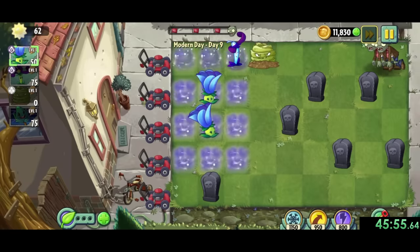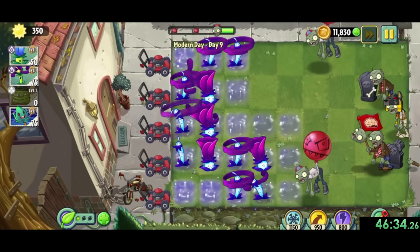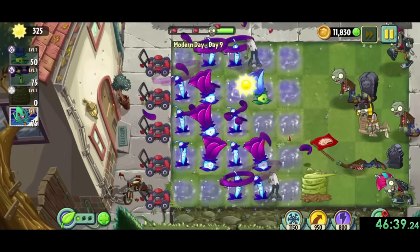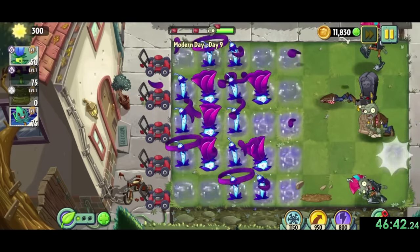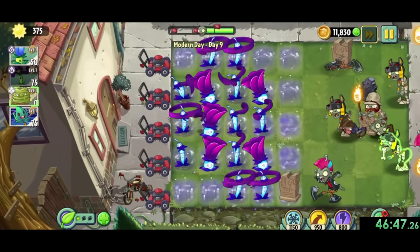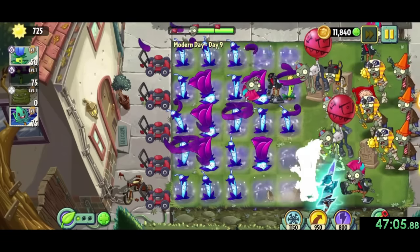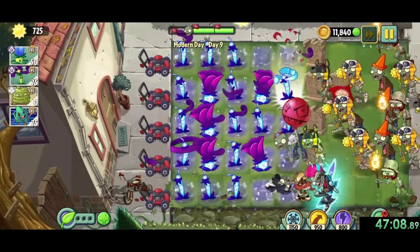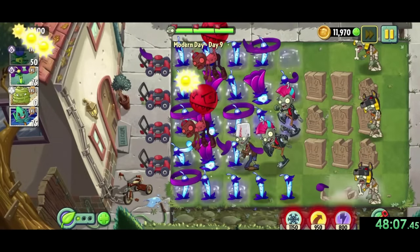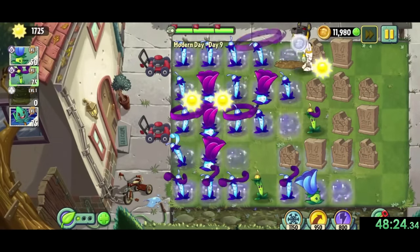Next up for modern day 9, we don't get to choose our selection of plants and instead use what the game gives us: moonflower to get sun, nightshade which smacks zombies with leaves and can hurl projectiles near moonflowers, gravebusters which consume the graves they're planted on, and the time warp which rewinds time and sends zombies back but heals them. In general we want 5 or 6 moonflowers, a bunch of nightshades, and get rid of graves as much as possible. The final wave is the only real problem, but with a few lawnmowers we finish this one out.